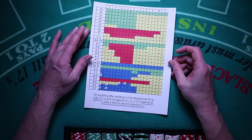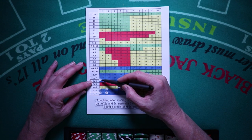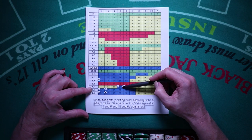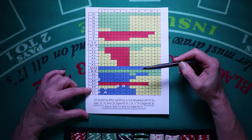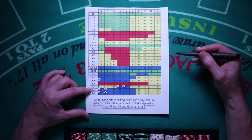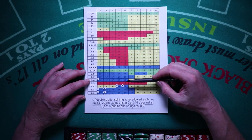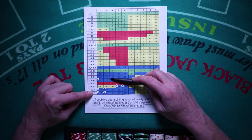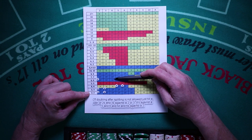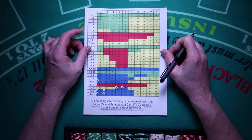Looking at the chart, I've put asterisks beside the affected plays. Pair of sixes: generally split if you can double after splitting; if you can't, just hit. Pair of fours: the only time you want to split is if you can double after splitting; otherwise always just hit fours. Pair of threes: split if you can double after splitting against a 2 or 3. Pair of twos: only split if you can double after splitting; otherwise play them as a 4.